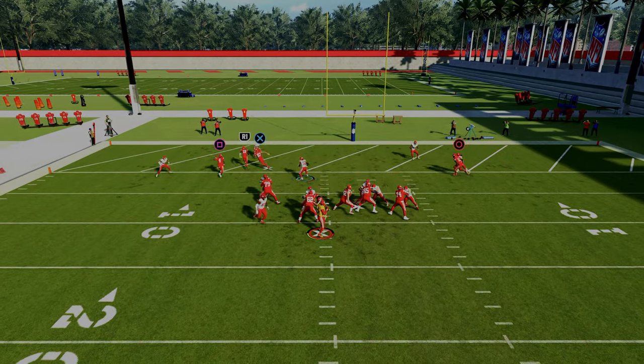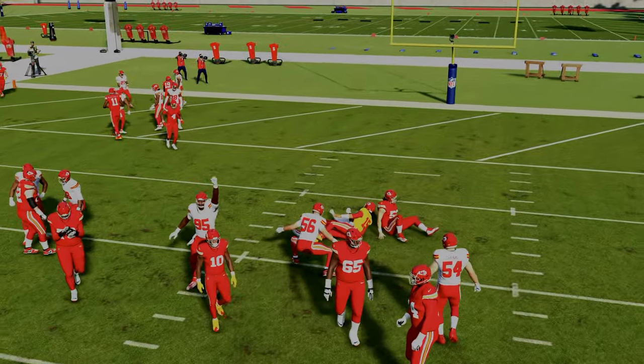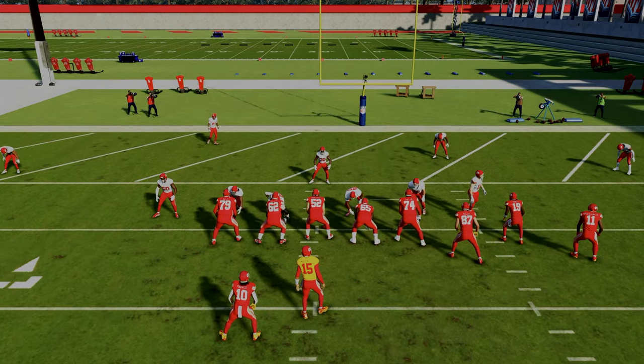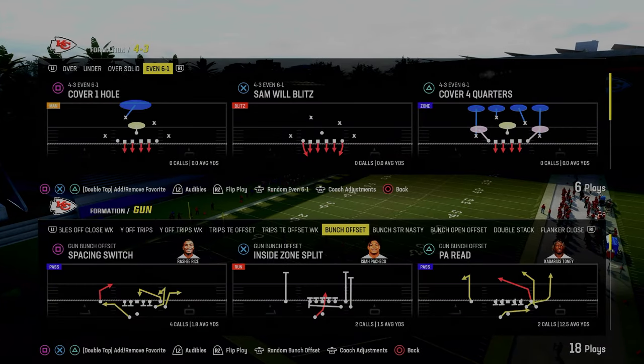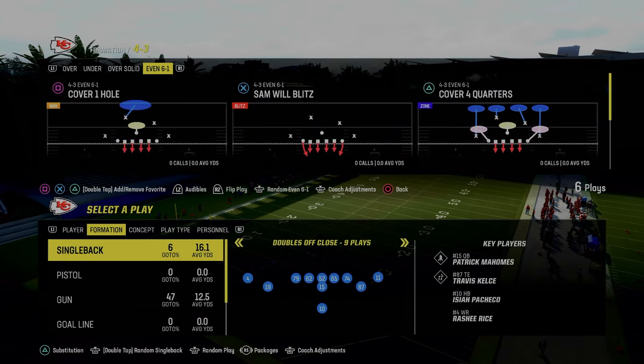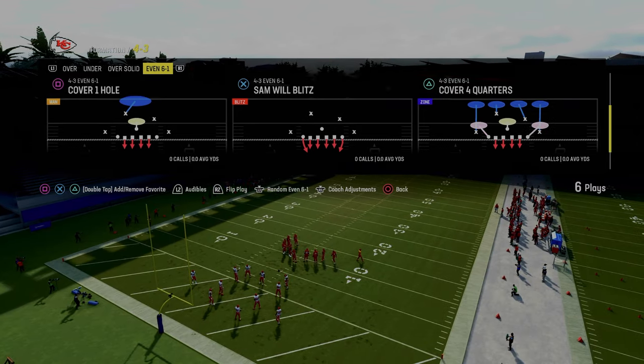He's coming over here off the snap, and as you see, you get really nice pressure. That deep half will go play that short corner. This is also a really good defense in the red zone because if you don't pinch the defensive line, you can stop the run really easily.